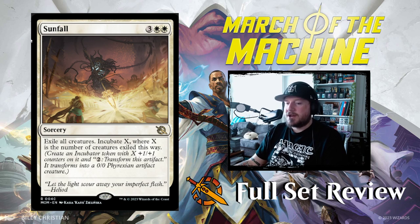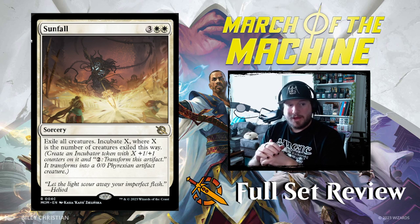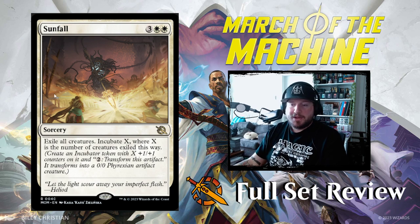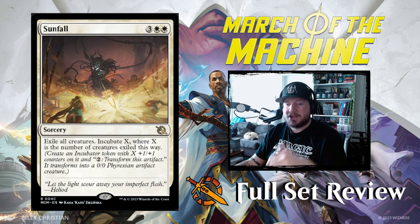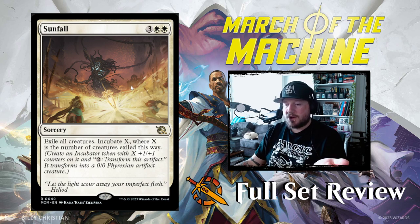Next up we've got Sunfall — 3-white-white for a sorcery. Exile all creatures. Incubate X, where X is the number of creatures exiled this way. That is a little crazy — if your opponent has 12 creature tokens, you destroy all of those and incubate 12. So you get one token with 12 counters on it. Sunfall is going to be huge — probably the best board wipe in Standard.